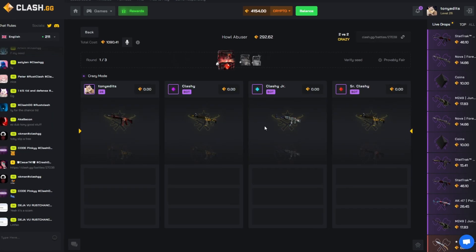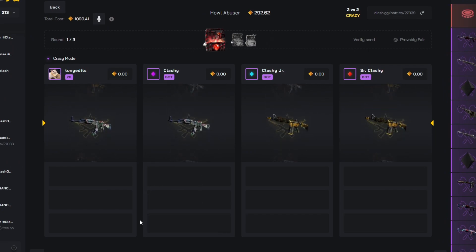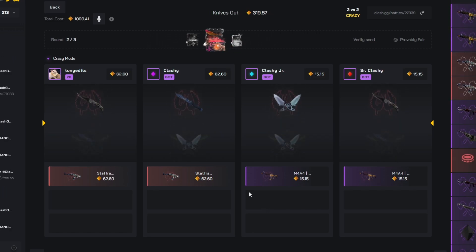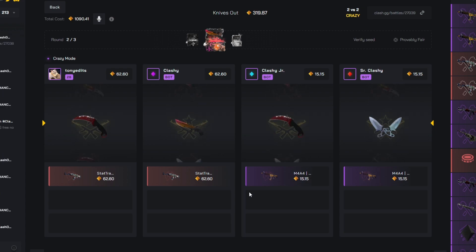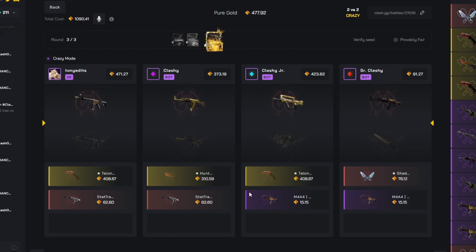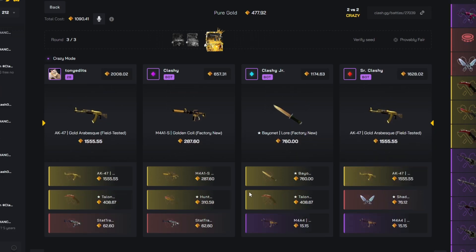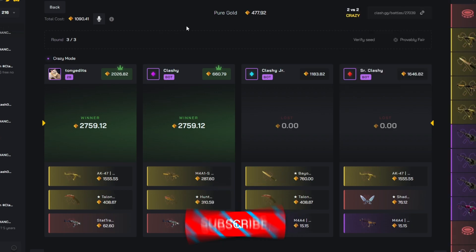Here we go — it's our first crazy mode battle. I can't remember actually doing one before. Okay — 62, not great from the Howl Abuser. Next we have the Knives Out — on the right they get... awesome! We're actually winning right now. We don't want to be winning — we need something big on the right on the Pure Gold case. Come on — is that us? Yes! There we go — 2.7k from the thousand dollar battle! Nice! 6.9k — we're already nearly double our starting balance.